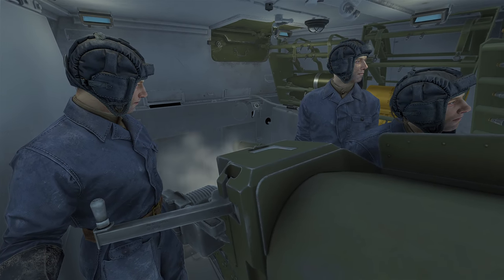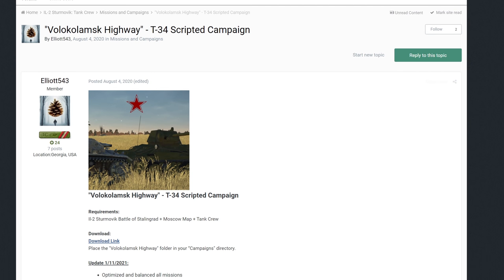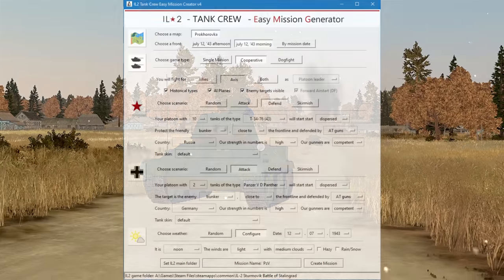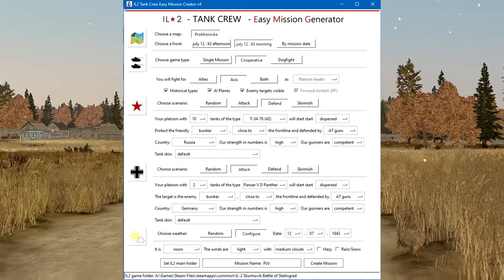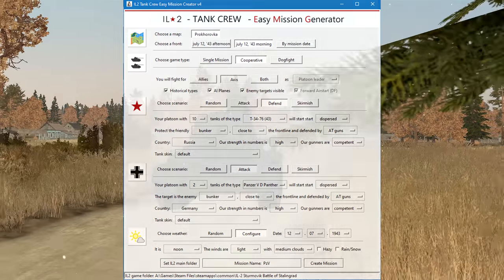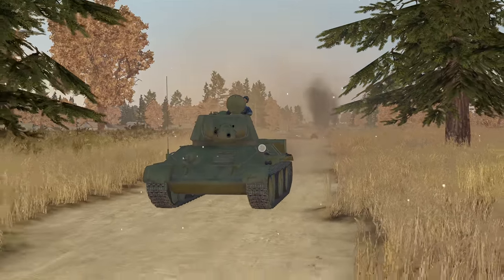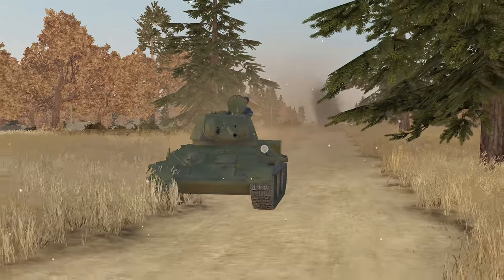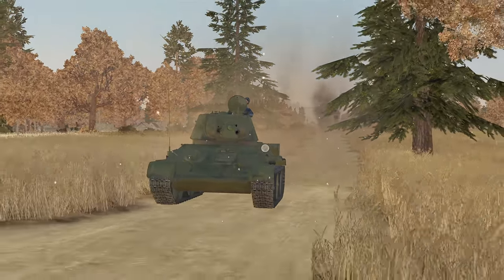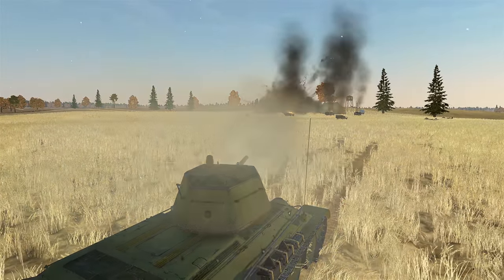It would be wrong not to mention the community's work here. There are loads of missions available for download on the forum, including community-made campaigns such as 'Volokolamsk Highway' by Elliot543, set during the Battle of Moscow. There is also an easy mission generator — a third-party program for Tank Crew made by Syn Vander — that allows for quick, customizable missions including co-op. I expect to see more community content as the product matures.